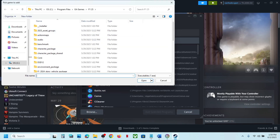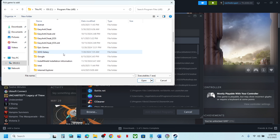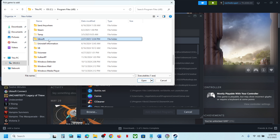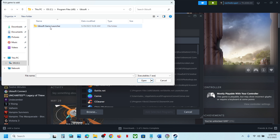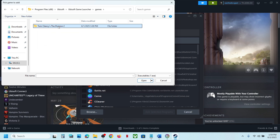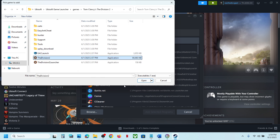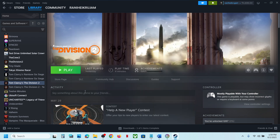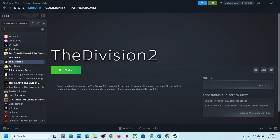Click Browse and go to the game installation folder. If the game is installed on the C drive, open C drive, Program Files (x86), then open Ubisoft Connect, open the Ubisoft Game Launcher folder, open the Games folder, open the game folder, select the game EXE file, and click Open. Click 'Add Selected Program.' Once the game is added, launch it from Steam and check the controller.